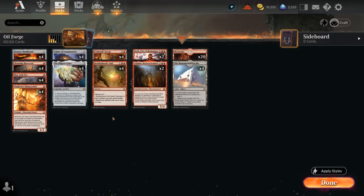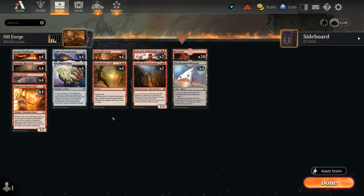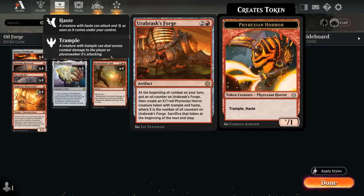Hello and welcome to another Standard Games video. Today I'm taking a look at a Mono-Red Oil Counter deck as voted on by my supporters on Patreon. This is almost a block-constructed deck — most cards are from Phyrexia: All Will Be One — and one of the main build-around cards is Orobrask's Forge.